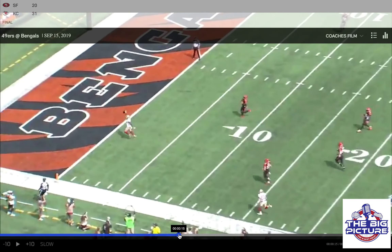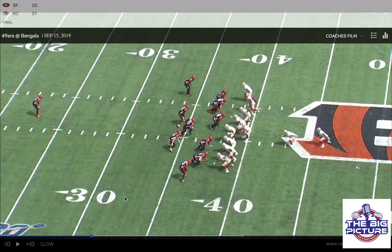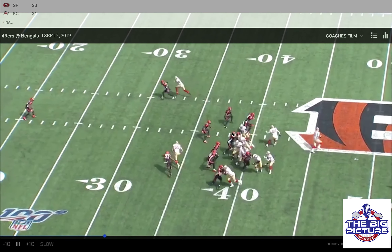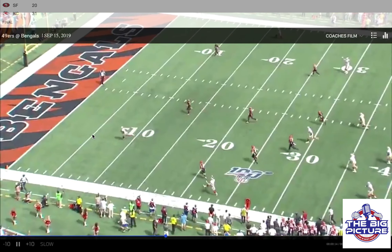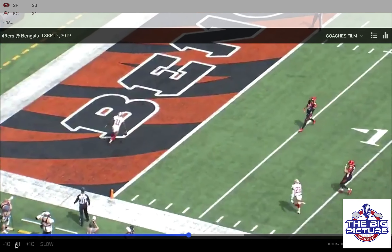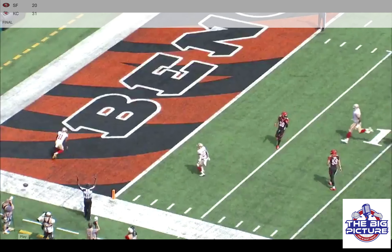Let's watch Goodwin here — this is how he gets so open. He sells run as well by staying so skinny to the line of scrimmage. He comes down as if he's crack blocking or down blocking, and simply just runs a wheel route and gets wide open. This is what makes Kyle Shanahan so good. This is what led to the success of the 49ers — the way they were able to establish the run and set up play action afterwards, allowing them to hit a lot of big plays.